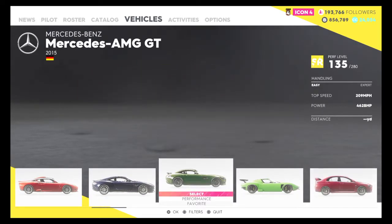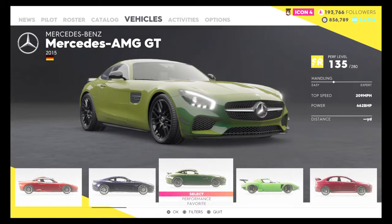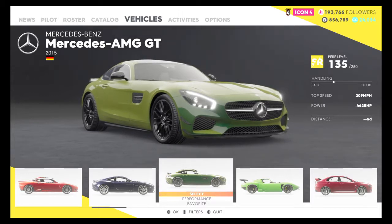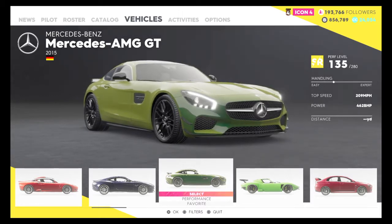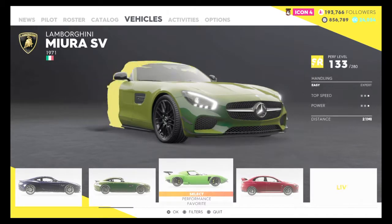I'm just saying, after I get to the cars I'm not going to do all of my cars - I'm not going to do the boats and the planes and the bikes, even though I've already done maybe two bikes. So the Mercedes-Benz AMG GT: top speed 209mph, power 462bhp. Pretty good car.